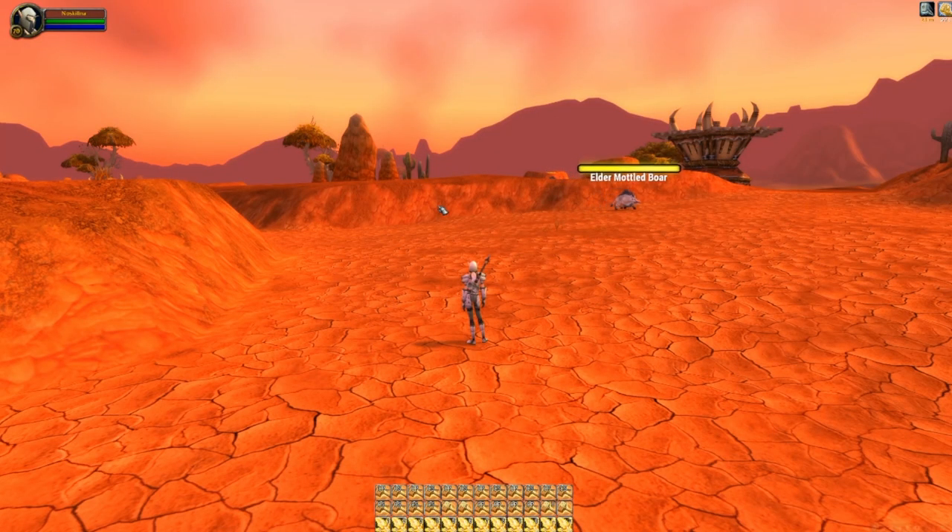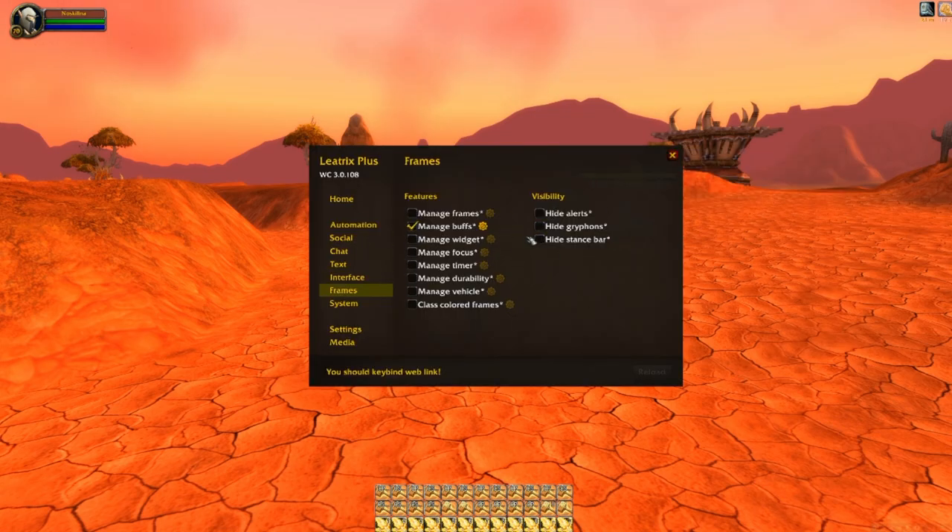How do you do it? Actually, it was really easy. I've only used a few add-ons. Firstly, Liatrix Plus is the big one because it's got a few things that are important. As well as using Move Anything — which is an add-on where you can literally move anything — Liatrix Plus in particular, inside the frame section, lets you move the buff bar, which I couldn't actually find in Move Anything.